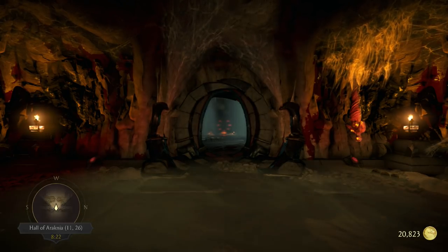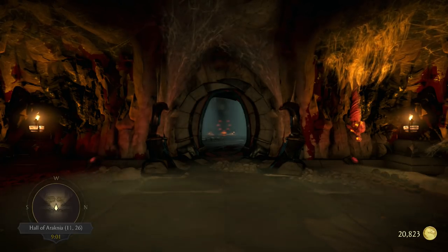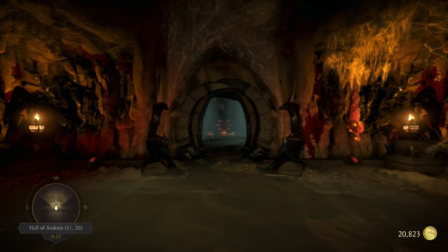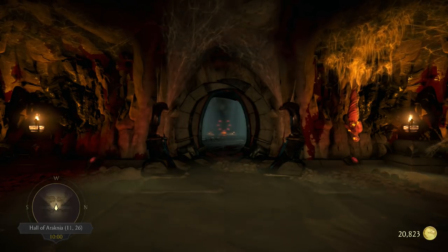There's a hidden room in the Krypt in Mortal Kombat X. This is how you get to it, and I'm going to open up everything that's in it so you can see what's there and whether you want to buy it or not.